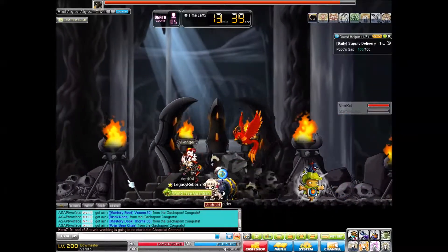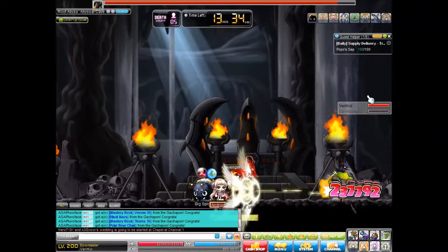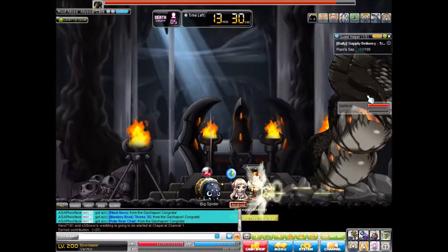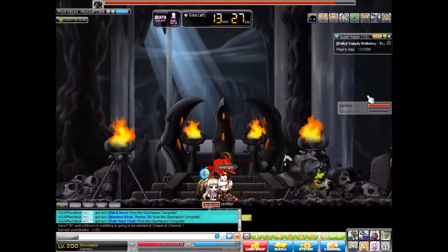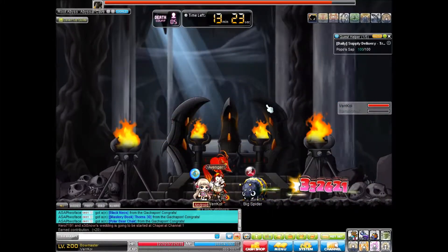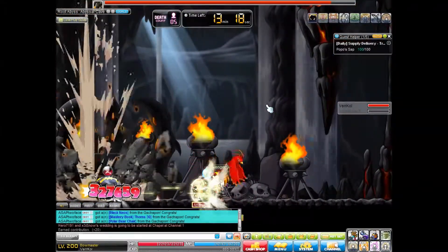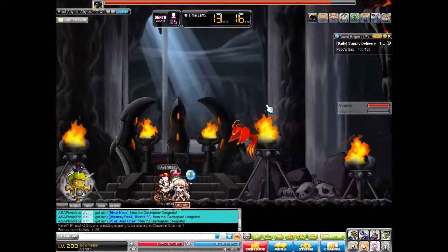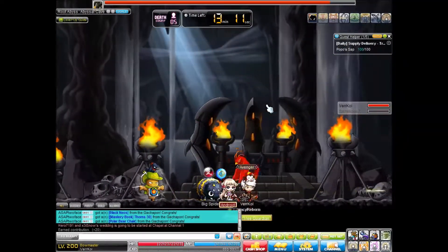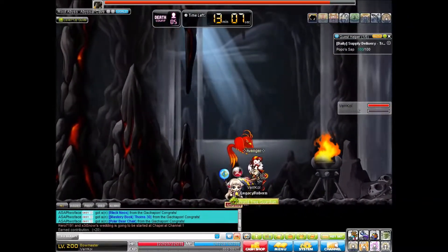Once he comes up out of the ground, there are two basic forms. There's the part where he's all the way out, and there's a part where he's only partially out. When you get hit by the coming-out-of-the-ground attack, he'll do about 70% damage if he extends all the way, and about 50% of your HP if he only comes part of the way out.